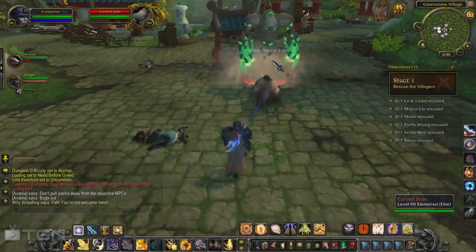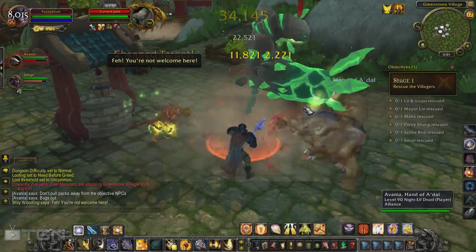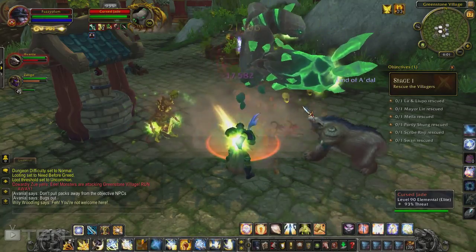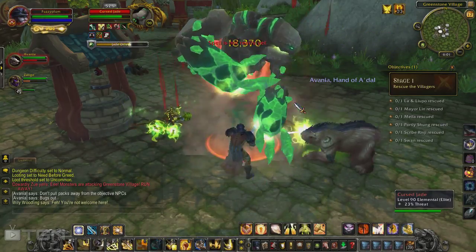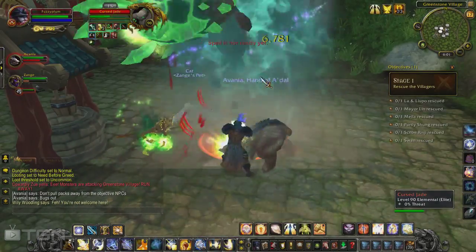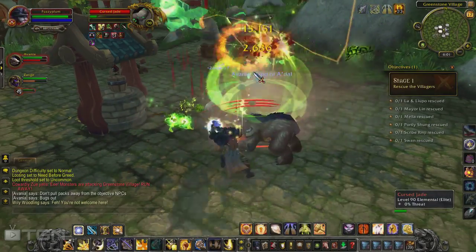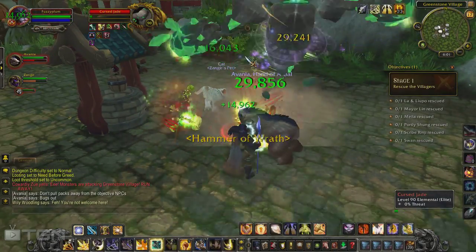This was actually the second time I attempted this place. The first time it completely bugged out on us and we couldn't get past the first stage. Apparently the way to remedy that is to make sure that when you're rescuing these NPCs you don't take the mobs too far away from them — so don't kite them or anything. They're not too difficult, you shouldn't need to do that anyway.